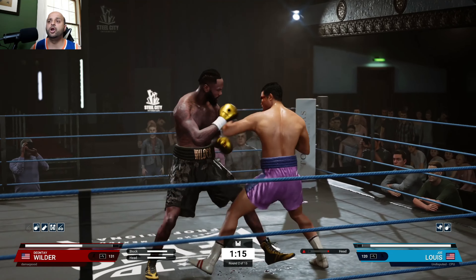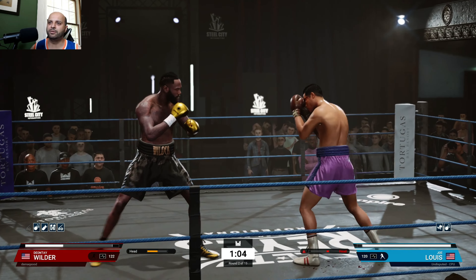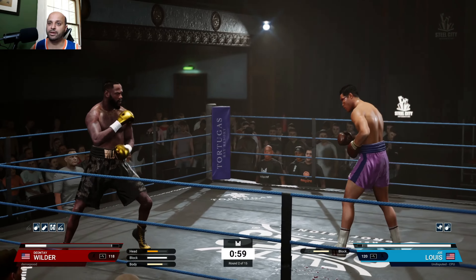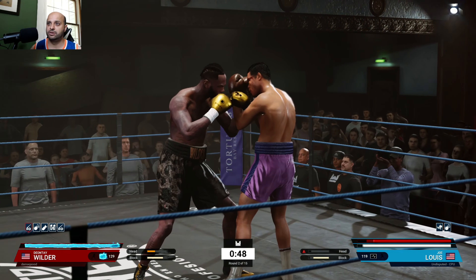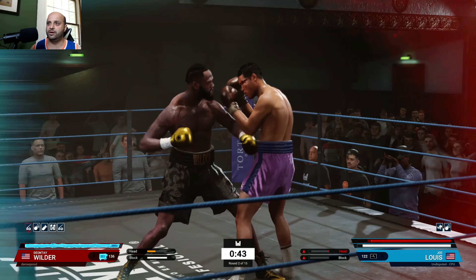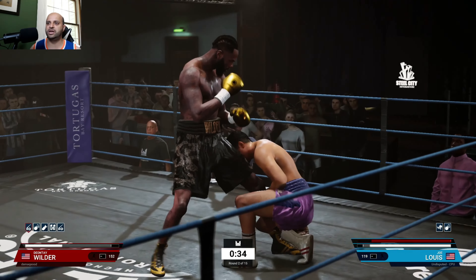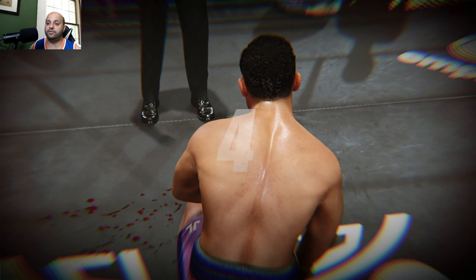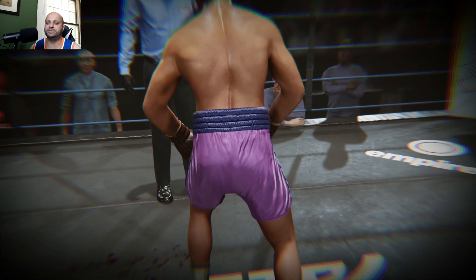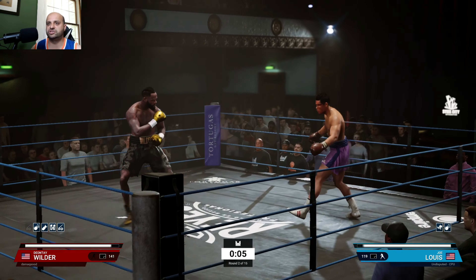Actually I think I picked Tyson Fury. Whatever he picked, he came at me — knocked me down once in the first round, and then in the second round I was gone. Body shot — back up, Wilder, back up. So if you get the controls right even a little bit, this feels like a mismatch anyway — look how big Wilder is, the reach and everything. Wilder should win this with even just a basic understanding of the controls.